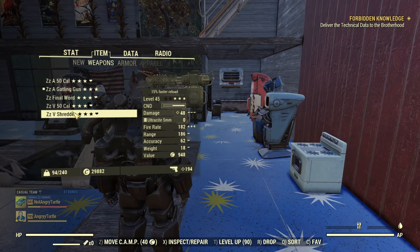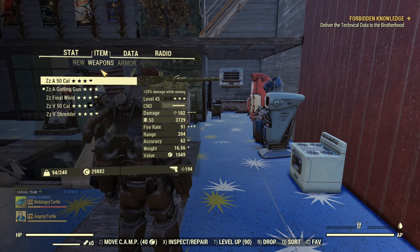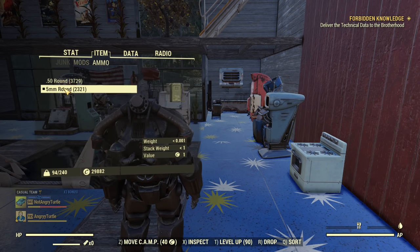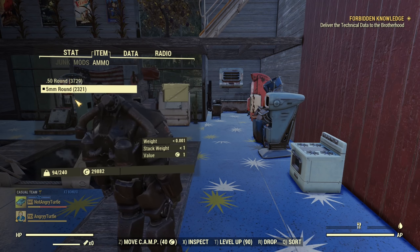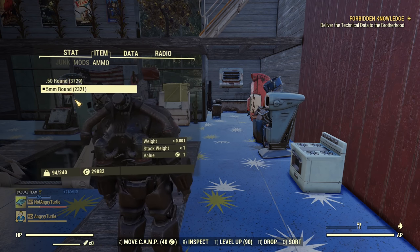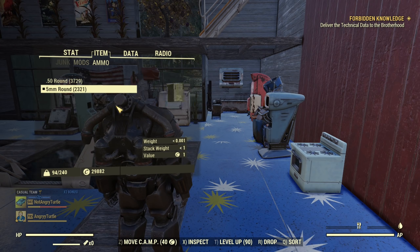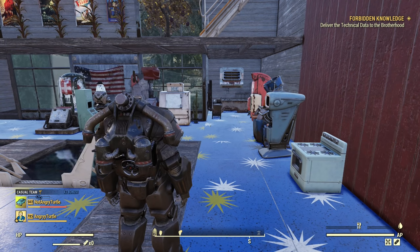Carry weight shouldn't be an issue — I'm at 94 out of 240 in my power armor with all those guns. In practice you should have two or three guns on you, you don't really need more. For ammo you only need 50 cal and 5mm. The only fusion core you need is inside your power armor — you don't even need a spare, maybe keep one in your stash box just in case you somehow deplete it by jetpacking too much without taking energy damage.